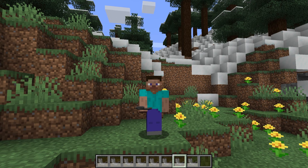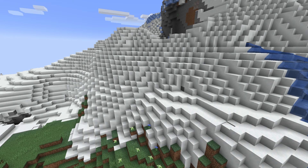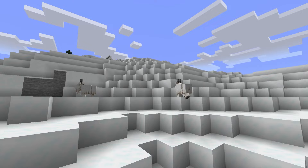How to get the goat horn: goats can be found in three of the mountain biomes — jagged peaks, frozen peaks, and snowy slopes — so goats can be found in snow-covered mountainous areas. Goats will spawn at a light level of 7 or above, so basically at daytime.